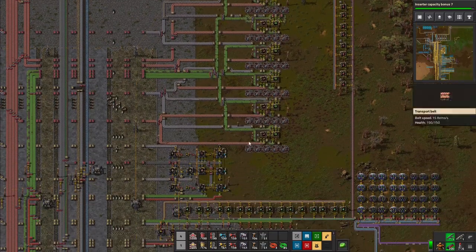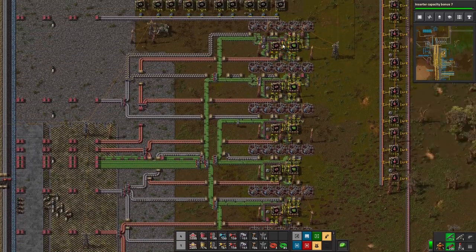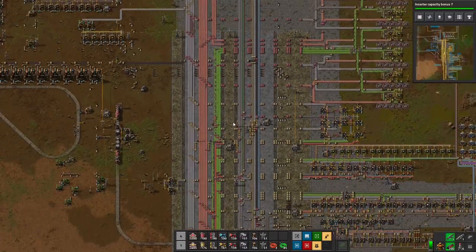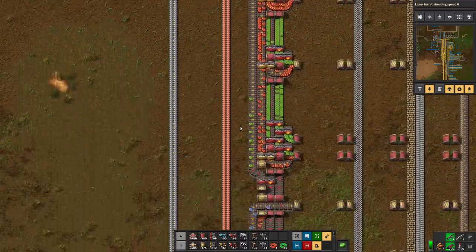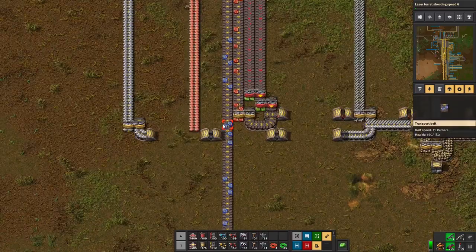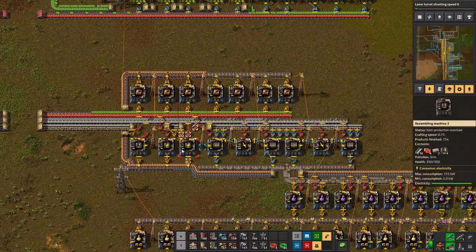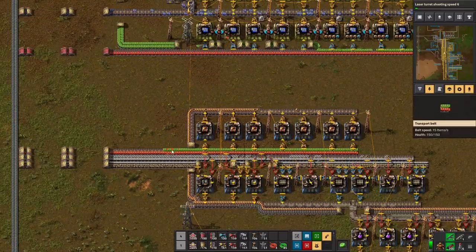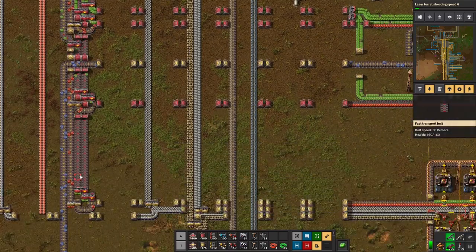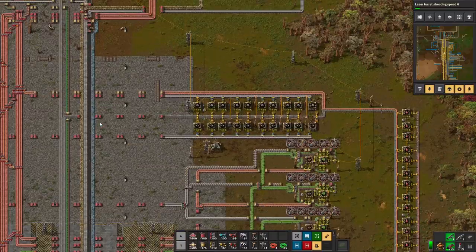I've switched over my green circuits — instead of one assembler I've got three, so I've got about two and a half red belts of green circuits coming out. But if you go all the way down here in map mode, they're still not enough. The purple circuits are pulling off the last of my green circuits, so my purple belt assemblers actually don't have green circuits coming down to them.